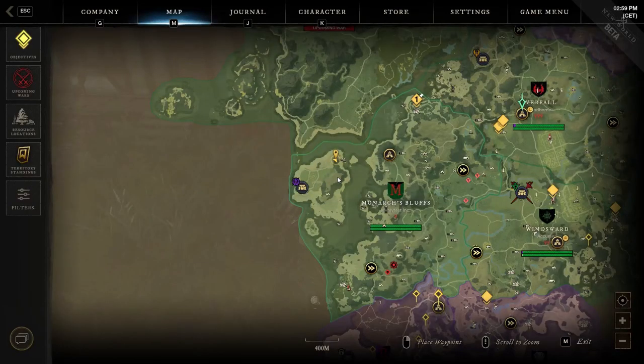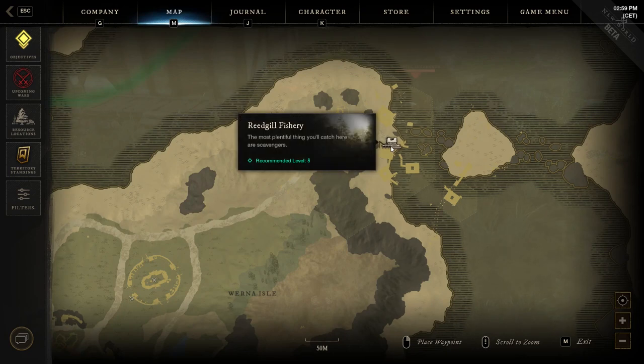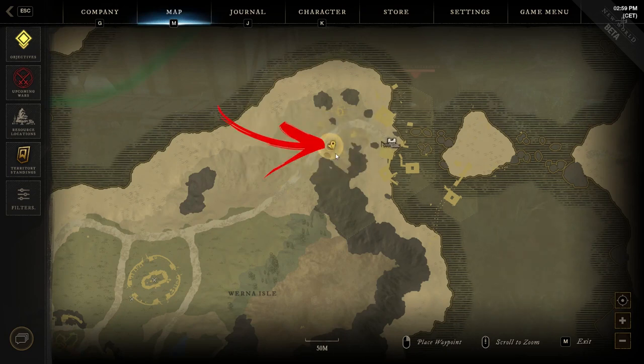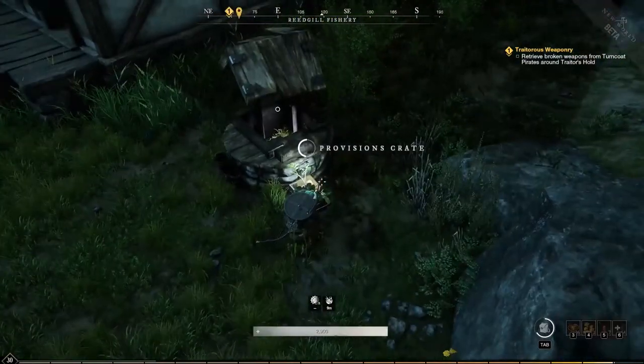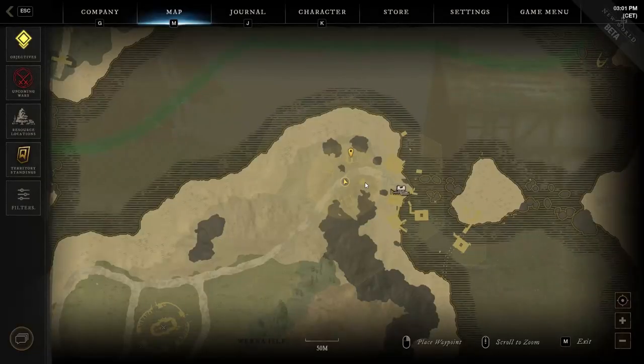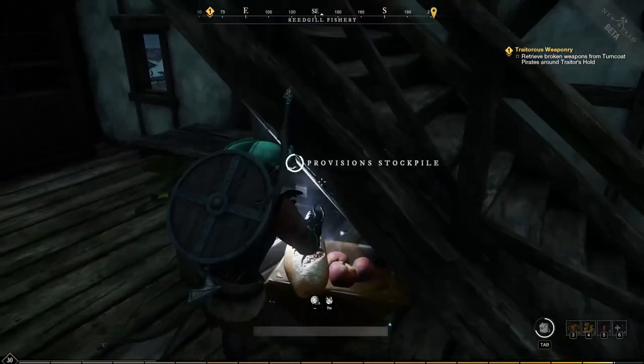The 36th location guides us to the top right side of Fort Island, where the Rydgill Fishery landmark can be found. Here you have to check the building all the way to the left and under the road. Outside, nearby a water wheel, you can find the provision crate. For the 37th location, continue exploring the Rydgill Fishery landmark, but this time check the building on the other side of the road opposite to the previous location. Inside, under the staircase, you can find the provision stockpile to loot.